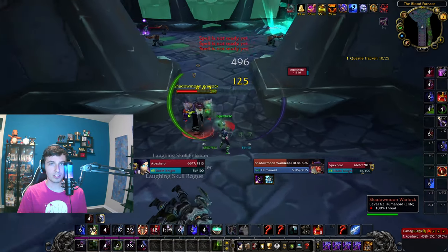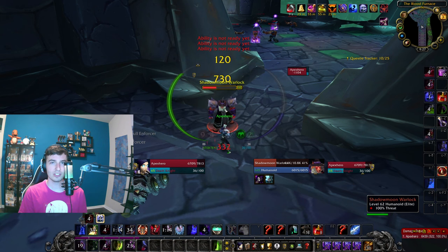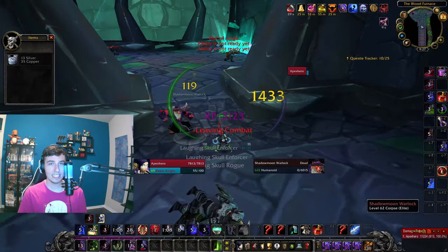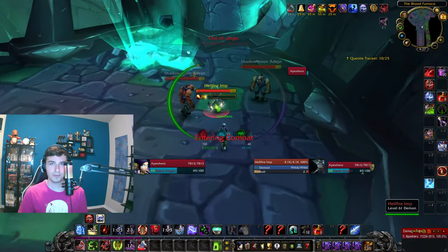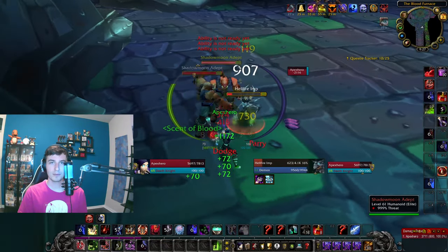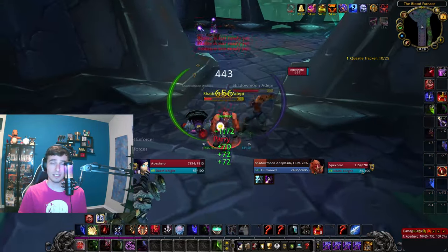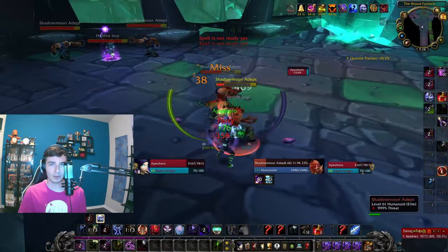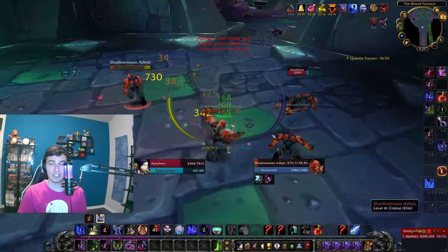Once you've cleared that, pull the walking warlock patrol with a death grip or lasso it after an Icy Touch or Death Coil to speed things up. It's a very easy mob — just prevent corruption from landing on you since it's a long DoT that adds pressure, versus a shadow bolt which you can easily heal back. Then this next room is filled with adepts and imps again. Same strategy: pull the imp, take it out quickly, put your diseases on, spread to the adepts, and once one is left pull the next pack.